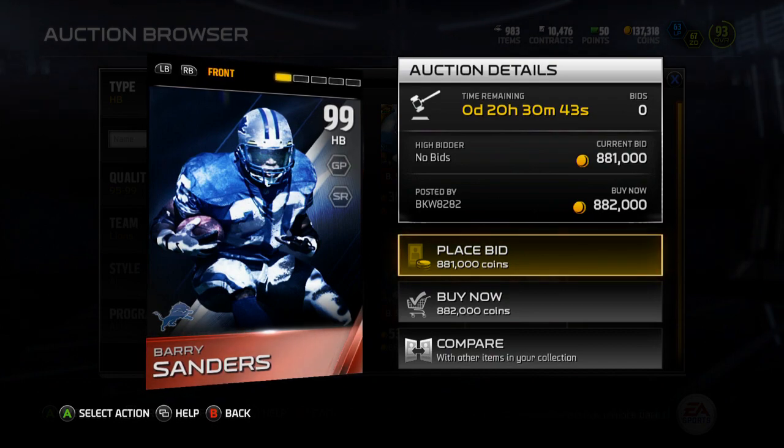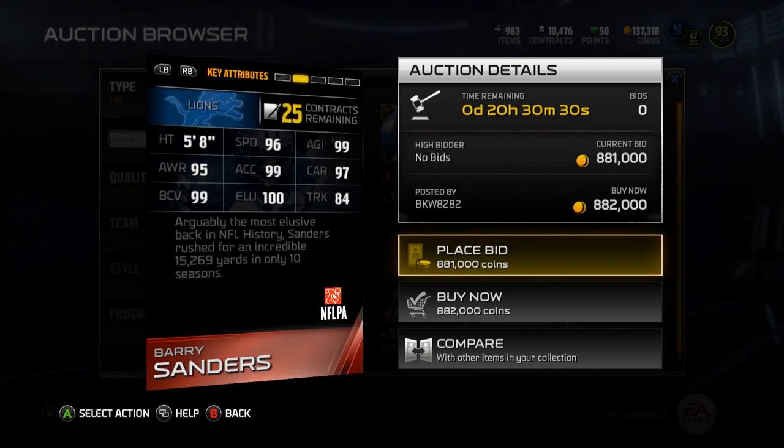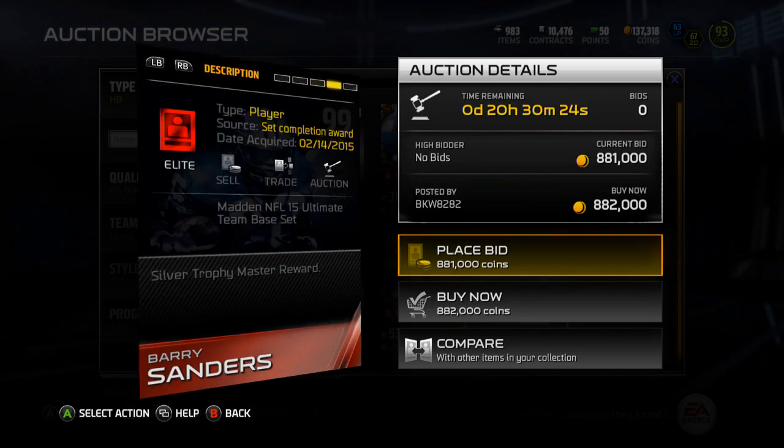He gives ground and pound and speed run chemistries, plus 10 to each. He's got 96 speed, 99 agility, 95 awareness, 99 acceleration, 97 carry, 99 ball carrier vision, 100 elusiveness, and 84 trucking.